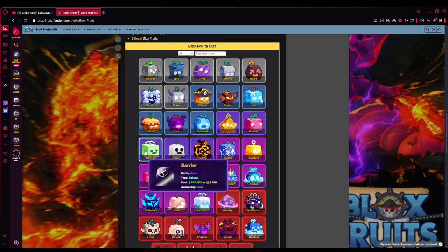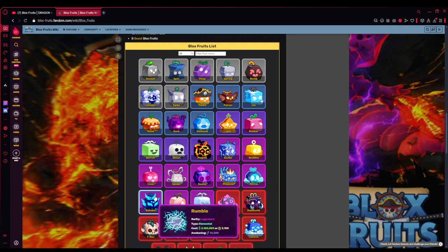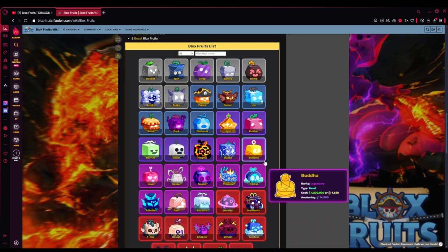Barrier — I'm not sure if Barrier is getting one this update, but they've had 12 months to work on this and we're almost at the end of the year, so I think we'll get a Barrier rework. Buddha V2 I don't see them reworking — it still holds up despite coming out in Update 15. I'm definitely expecting a Rumble rework for sure, and Pain — 100%. Pain is top priority.